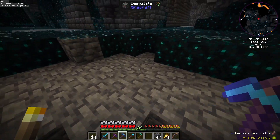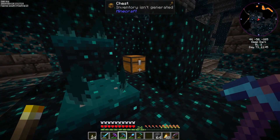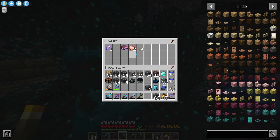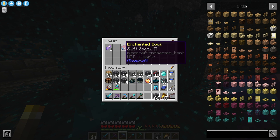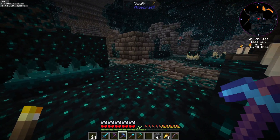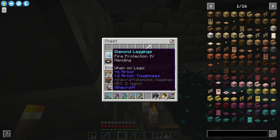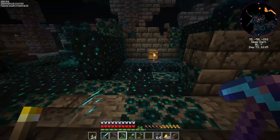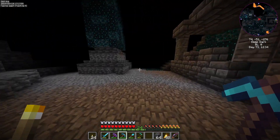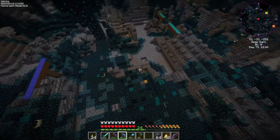I do need redstone because the next build I want to do is probably going to be the mob farm. I'm hoping I can get some. Swift Sneak 2 — that's what I'm talking about, that's literally the pants I want! I'll take that. I'm gonna grab that — I can get Swift Sneak 3 by combining those two Swift Sneak 1 books. Then I can get out of here.